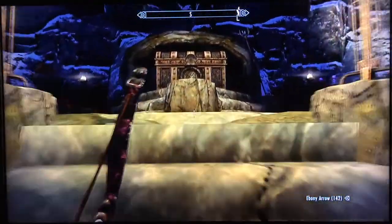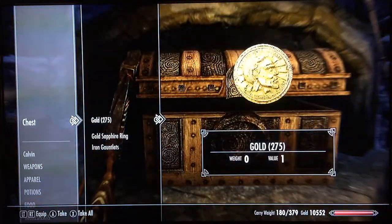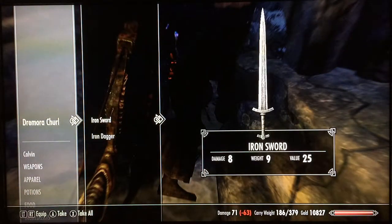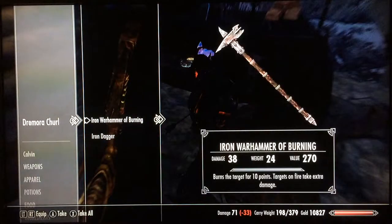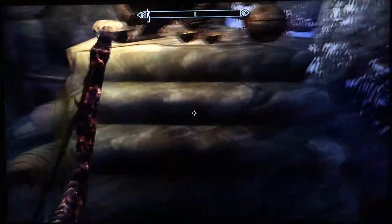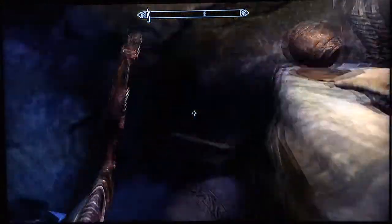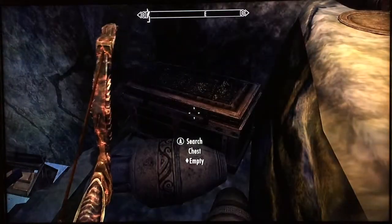The main treasure chest of the shrine is not the real focus — there's some good stuff in it, but there is better stuff all around the shrine. One of the main things you should be looking for is enchanted helmets. If you're looking for a particular enchantment, you can reload your save, come back into the shrine, snipe the guardians, and keep doing that to get the proper enchantment you want on one of the helmets. Water breathing is usually the main enchantment I look for.